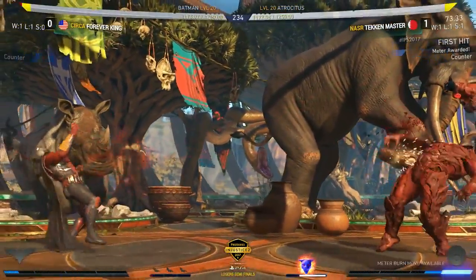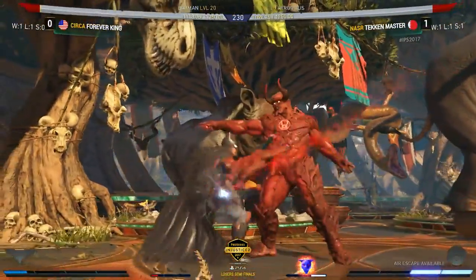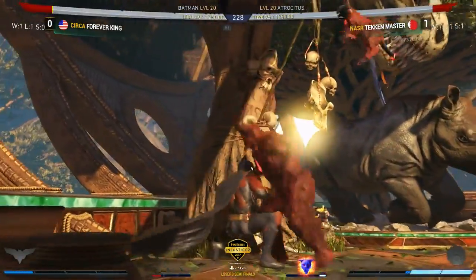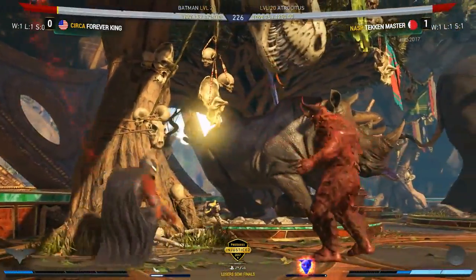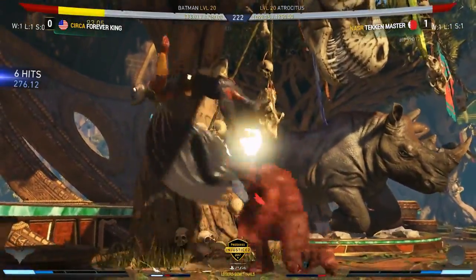Actually quite smart there from Tekken Master — instead of going in for a whiff punish to get a block string, he uses the negative frames of that whiff to guarantee his trait. There we go — this is the combo, but that's unfortunate against the shield. Big pressure coming in; there's the plus frames again. Forever King trying to do something out of it, and that's going to be a full corner combo.